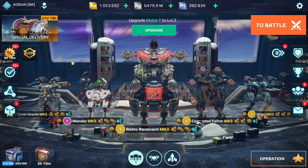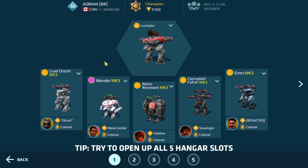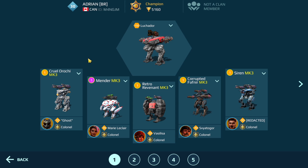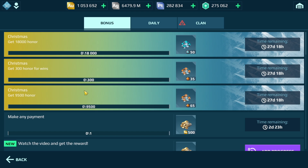The next currency we're going to take a look at is gold. There are a couple of tips I want to mention first. If you are a new player or even a returning player, try to open up all your hangar slots so that you can deploy five robots. Save your gold to open up those slots, because a lot of players think four robots is fine — but with five robots you can do more damage, get more kills, capture more beacons, and as a result get more honor points. More honor points means more silver, which means you can upgrade at a faster rate. Also, when you look at the tasks, it's all based on honor points — sometimes getting damage or kills allows you to get event coins quicker.